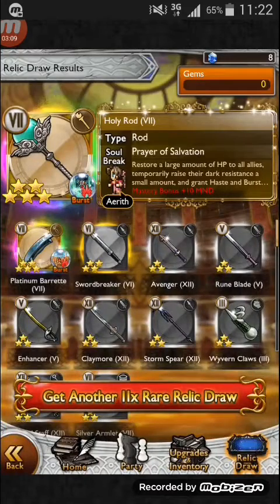This is a really good haul, if you ask me. I didn't get Sephiroth's USB or OSB, and that's a disappointment, but Irith's Second Burst Soul Break is really nice. Anyways, I'm pretty happy with this. That's it — thanks for watching, and bye.